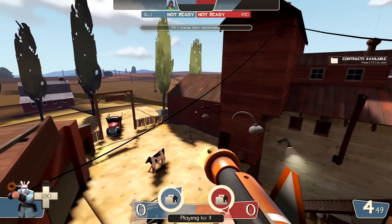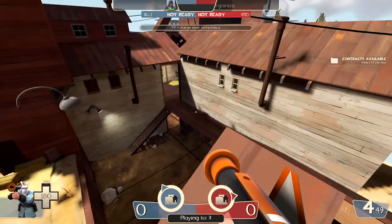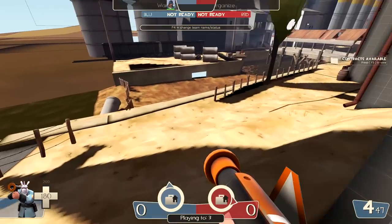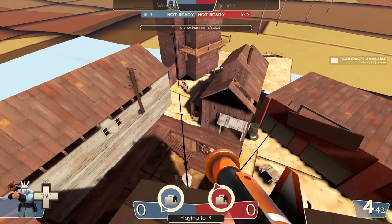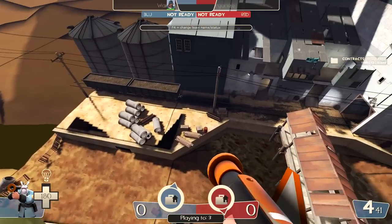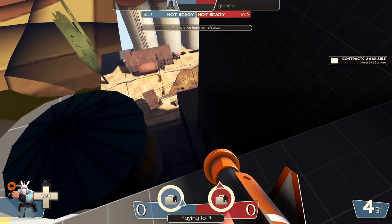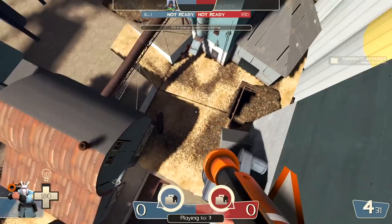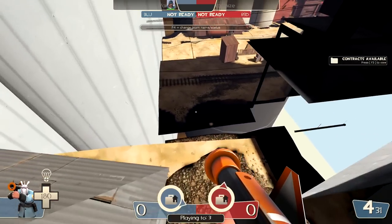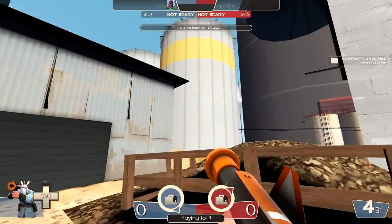There are actually a couple more changes I completely forgot the first time I recorded this, and a couple of them are huge. The red side 2Fort courtyard area is wildly different because you can just go around the whole thing, which would make attacking red side a whole lot easier since you can do a lot more things to avoid sentries. I don't believe blue side has this at all. These back areas actually do affect things significantly.